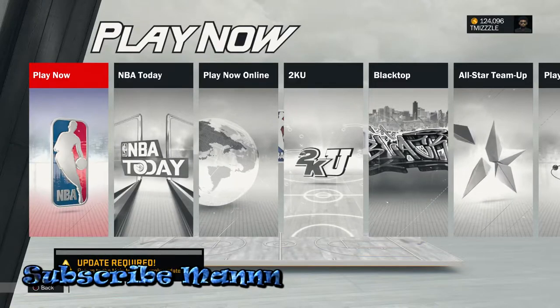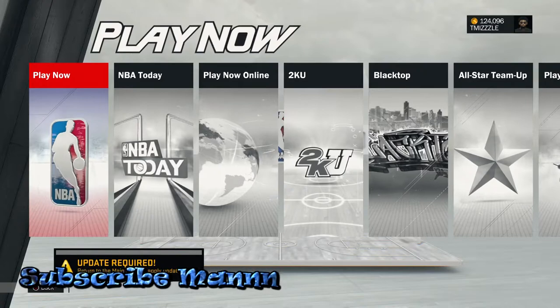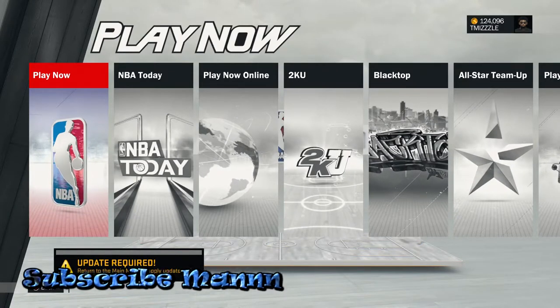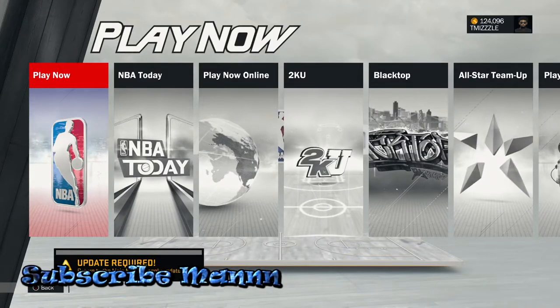This is all you have to do: once you start up the game, go to Play Now. Once you go to Play Now, you have to leave your game on — leave it on for however long it takes. It may take hours, but every night 2K gives up this update required screen.